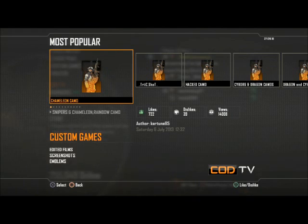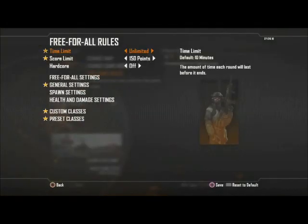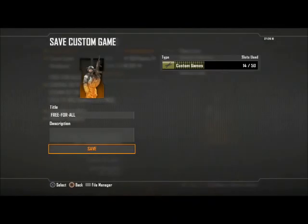Enjoy the camo. It is free. It's not mine. It has 722 likes. I hope you like it if you can find it. Whether it's there tomorrow, I'm not sure. It's called the Chameleon Camo. The way to download it is to go into a private match, load it, go to Edit Game Rules, and save it as your own custom game.